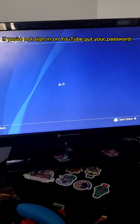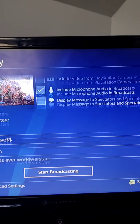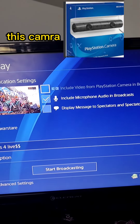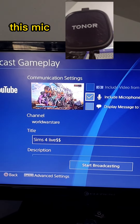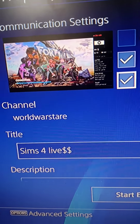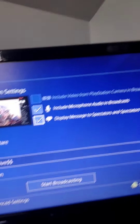Then we're going to go on YouTube. If you want your camera in, just press that little box with a circle. If you want your mic included, just check mark that. If you want the sidebar so you can see all your comments and stuff, just select that.